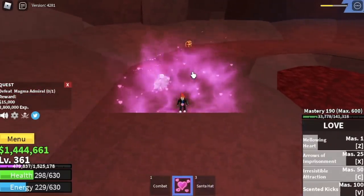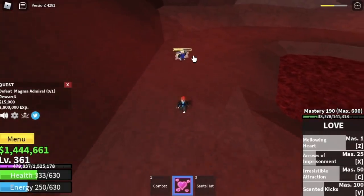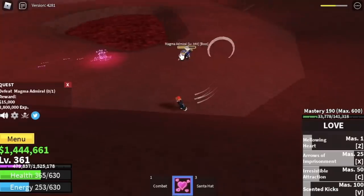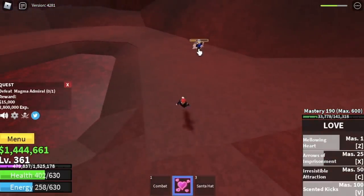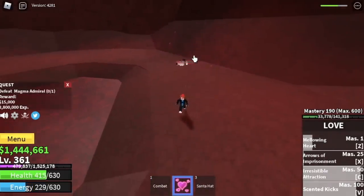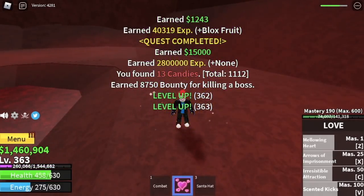I'm going to show you how to defeat it. Use your chest, dodge that skill. Try to cycle your skills, because if you don't hit it for quite some time or if you create too much distance, its HP will regenerate. Just use your skills and cycle them — don't use all at once. After you use a skill, use one of your others because the good thing with this fruit is the cooldown is kind of short. The goal here is to reach level 425.